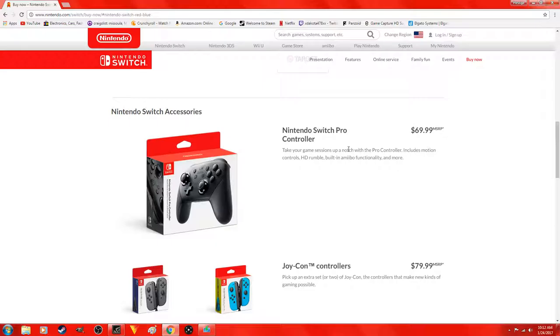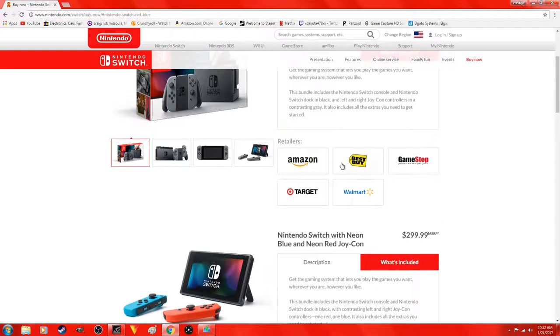Here's the Nintendo Switch Pro Controller — just like the Xbox One has its elite controller and so does the PlayStation 4, that's pretty much what this is. If you guys want to know exactly what comes with it, just come over here to 'What's Included.'